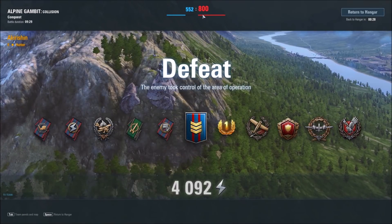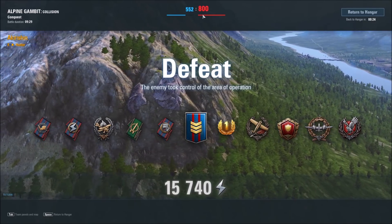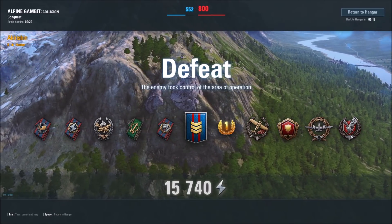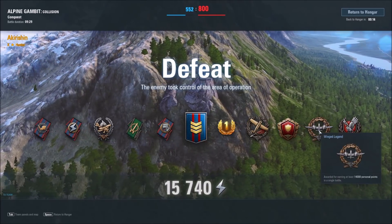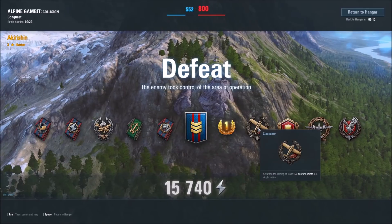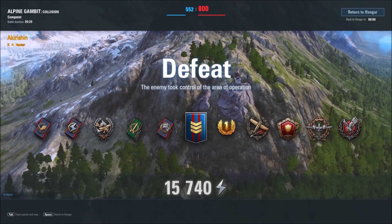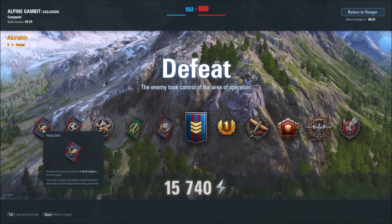Good for them! But the Hawker Hunter, tier 10 British multi-role fighter, did a great job there. We've got Guardian, Winged Legend, Flying Guardian Badge, Conquer, number one spot on the team, three Shavzons on the grade rank, Subjugator, Rocketeer, Flames in the Sky, Effective Fire, and Flying Start.